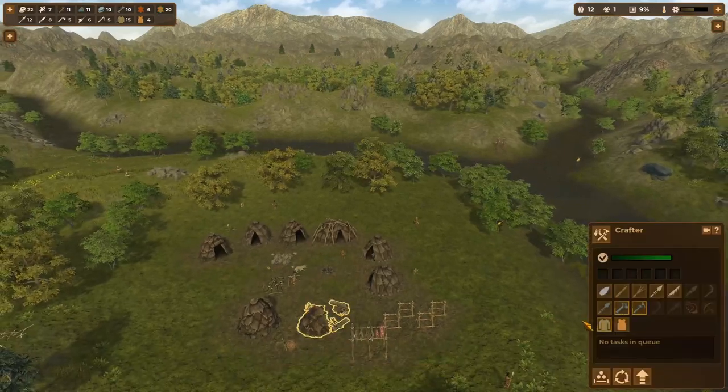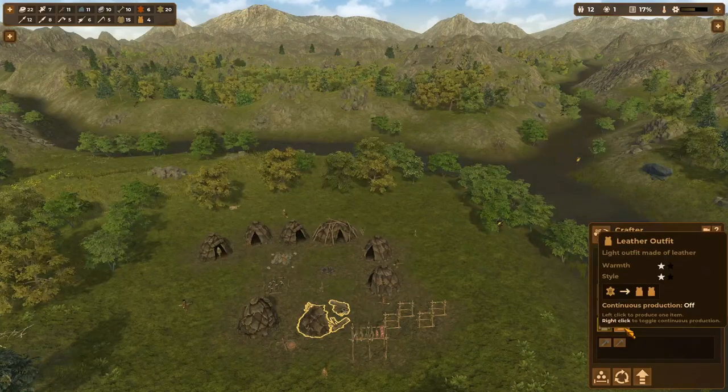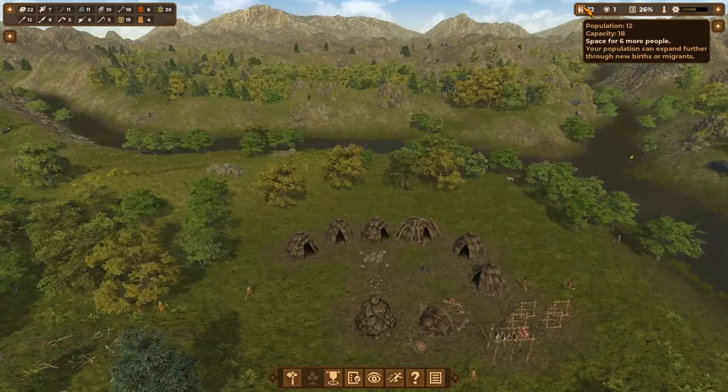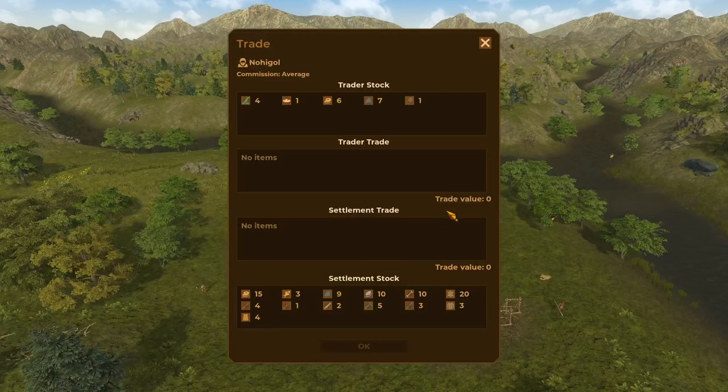Since we unlocked funerary rituals, let's see what we actually unlocked and can build now. Looks like we have one item that we can build — I'll probably end up building it near one of the totems, either here or across the river. Let's make sure that we have enough tools for all the newcomers, and clothes, because that is something you will always need when expanding your city. I still have plenty of housing space for any newcomers. Looks like some traders just pulled up — let's see if they have anything we can use.